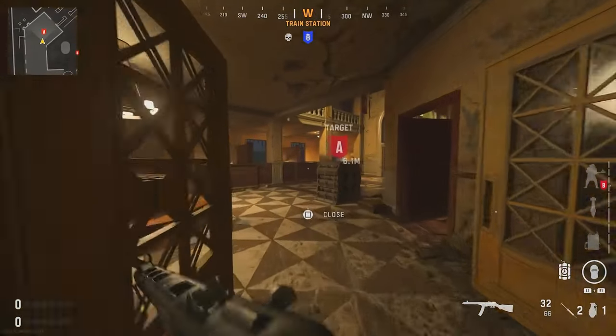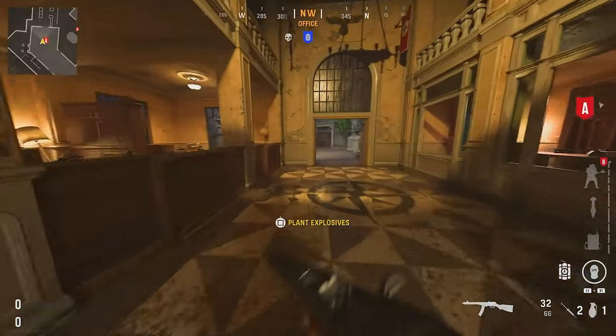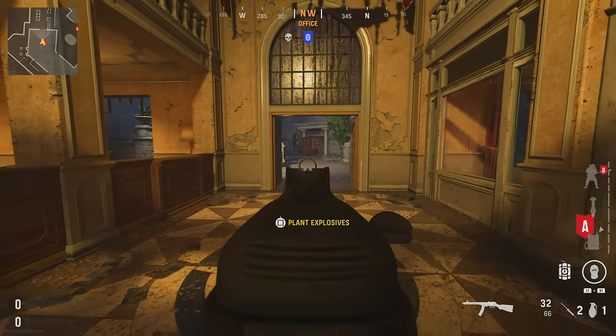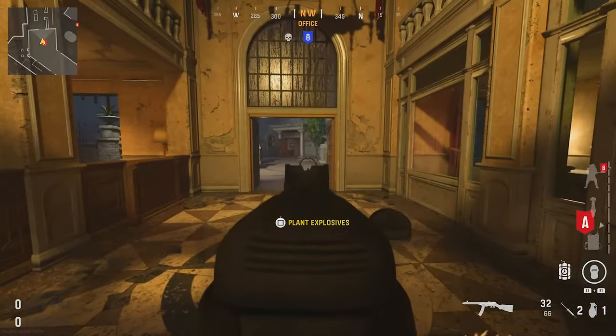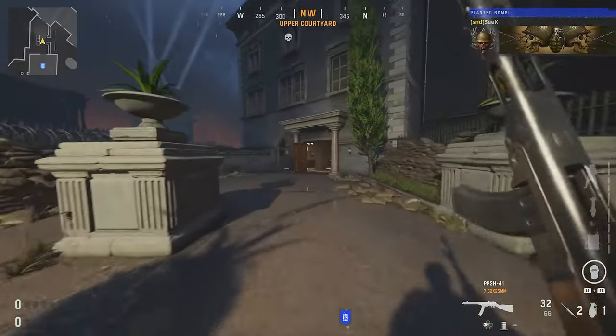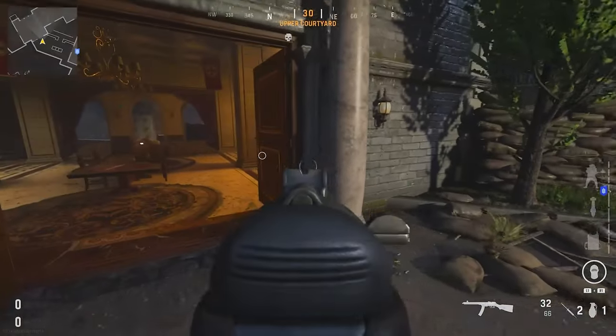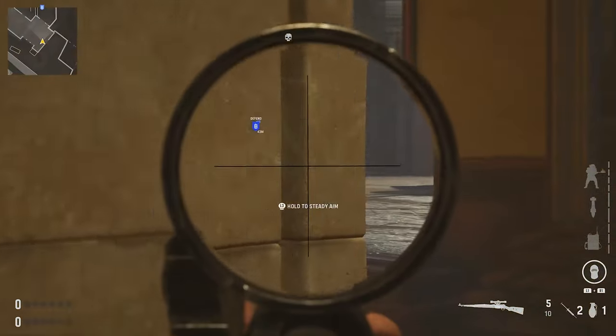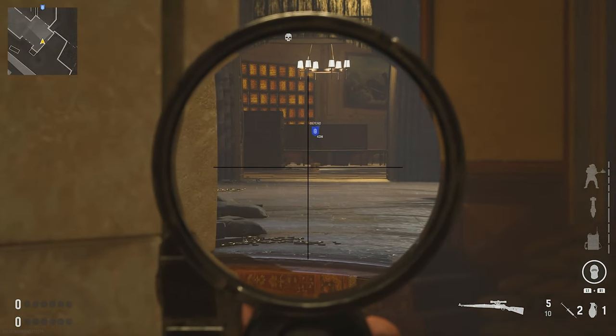Now the best spots for this map — I managed to find a couple sneaky ones. Plant the bomb over here on the left side, throw that down, run all the way through, open the doors like this, then run back here and hide behind this pole and cover the bomb that way. Easy money.